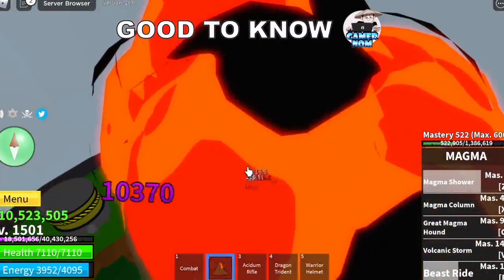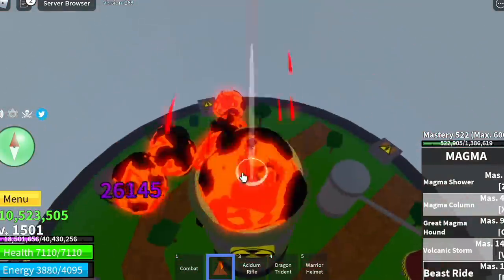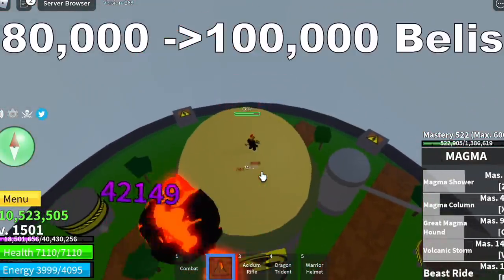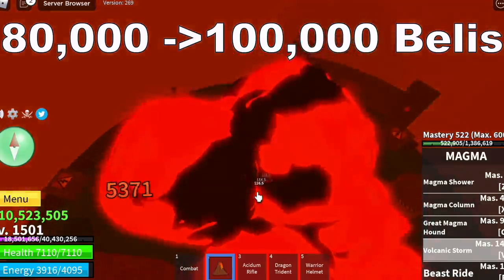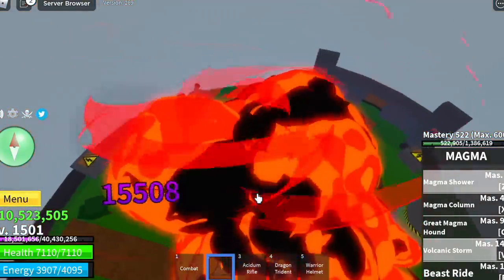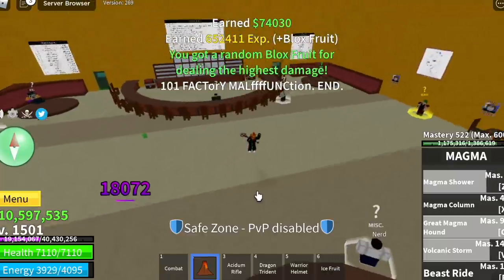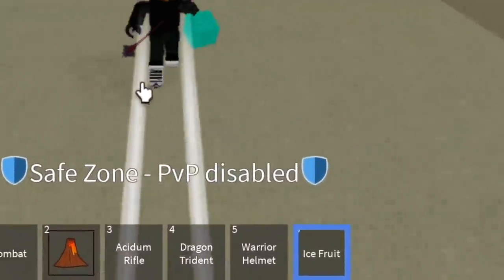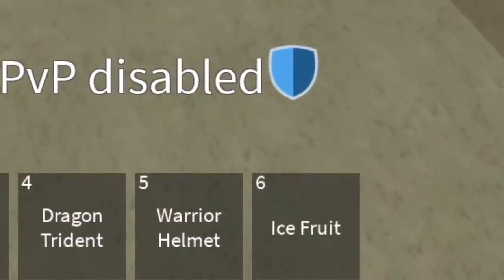Eleven factories to go. Back to our good-to-know things about the factory: you will get 80 to 100,000 bellies for every factory that you complete, given that you deal enough damage. For our ninth fruit, we got the Ice Fruit. I promise I'm going to make a video out of this — Ice Fruit awakened, Third Sea.